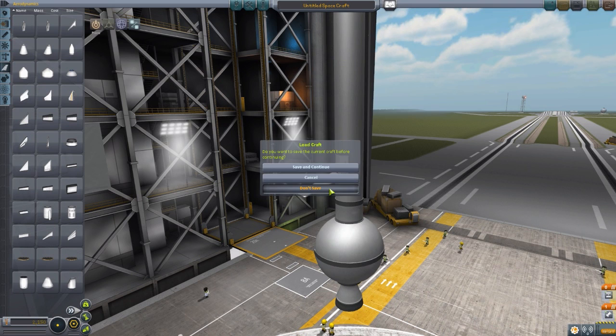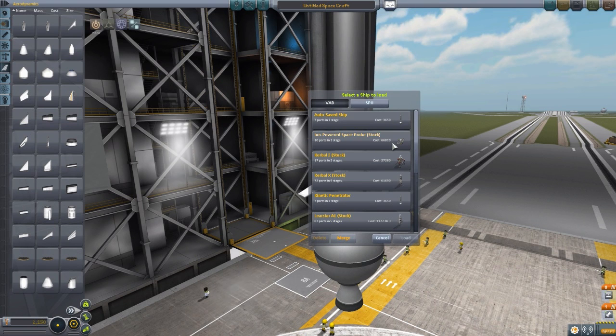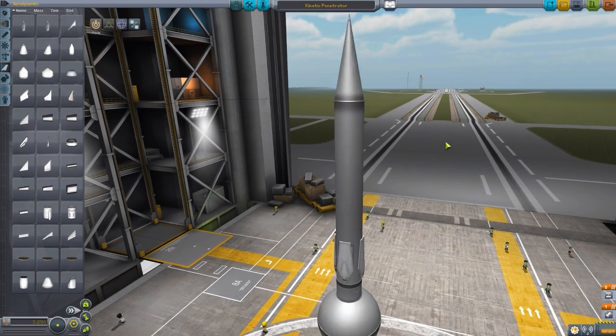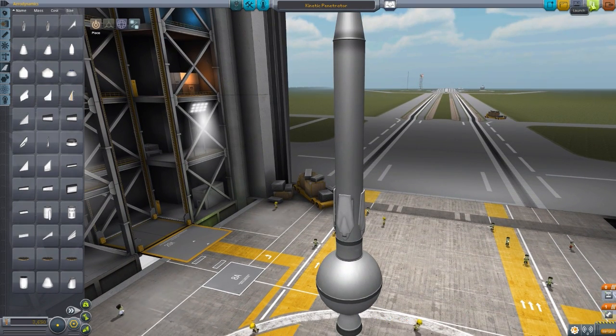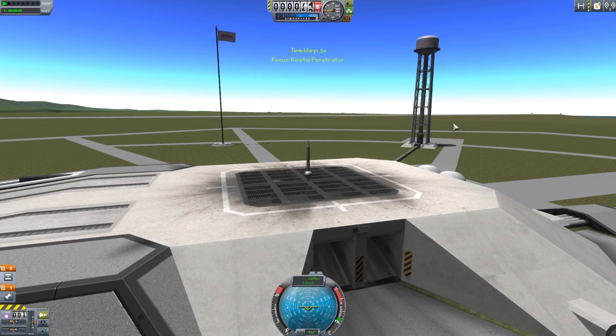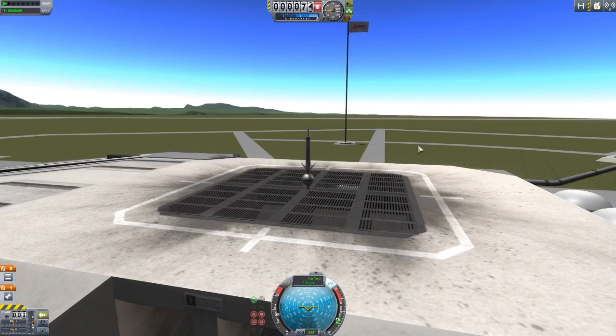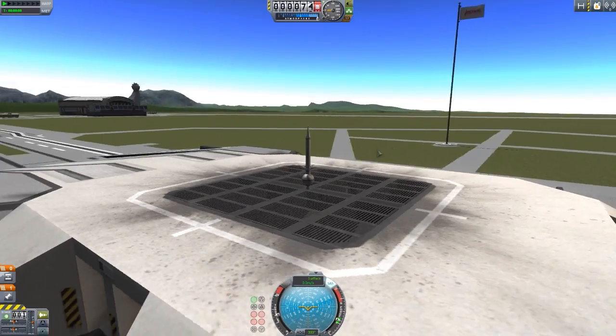I've put together basically what we just looked at — with properly aligned air brakes on this little kinetic penetrator — which we will now go and test on the launch pad. For the actual engine, it's actually a pretty good little engine when used with this kinetic penetrator because it's not exactly the largest or heaviest of objects. I'm going to extend the air brakes now, because they do have pitch and yaw, so they'll help with control of the craft.